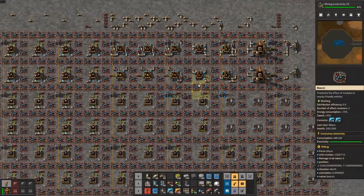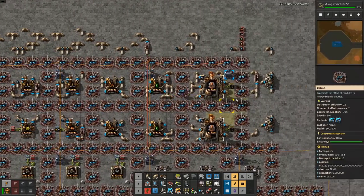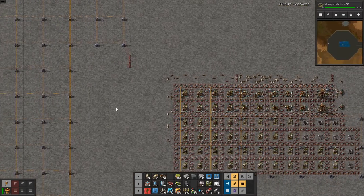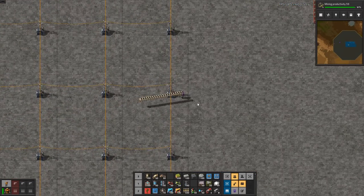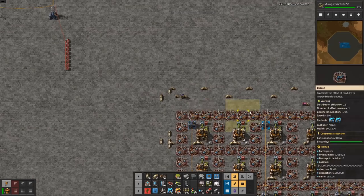Liquid-wise everything should be hooked up great. Next thing I want to do is actually make sure that this is disconnected from the global network, because if it's not disconnected from the global network then it'll send infinite materials inbound, and that's not what we want yet.